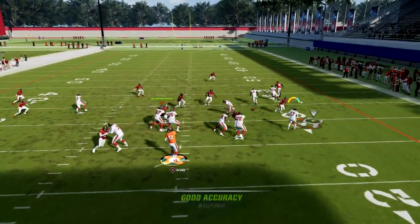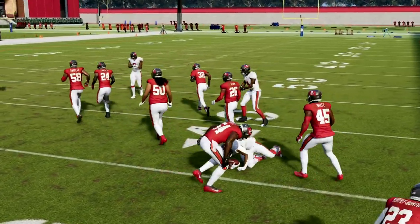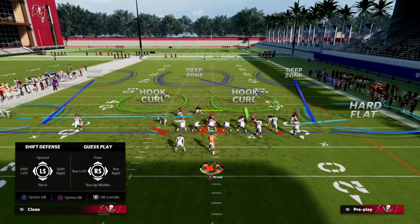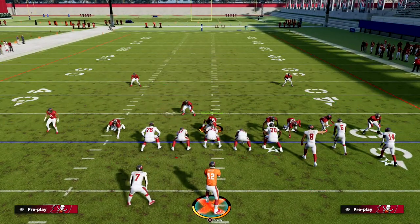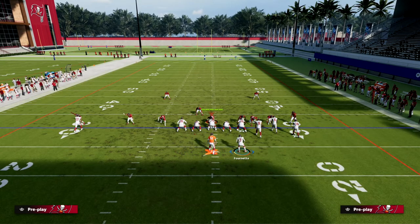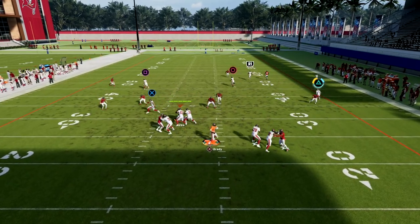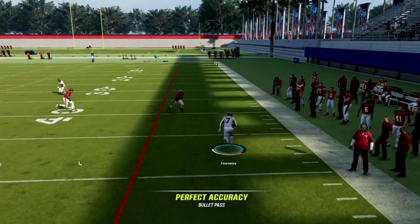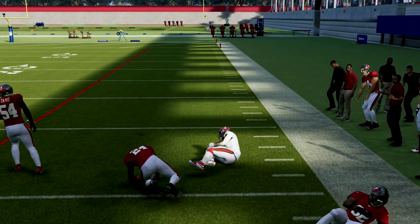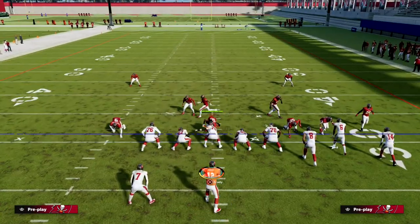Here you see a hard flat — I can still throw it, maybe break a tackle and get upfield. Another thing you can do on a hard flat: zone is definitely not the meta, and most people aren't running it. If they are, chances are you're going to have a pretty decent level of success. If he's hard-flatting, I can wait on this wheel — you see how open that's going to be. The wheel route does a great job of breaking down any kind of zone.